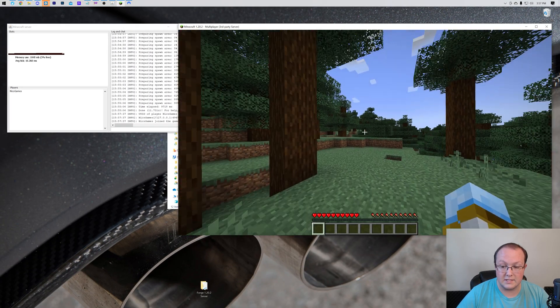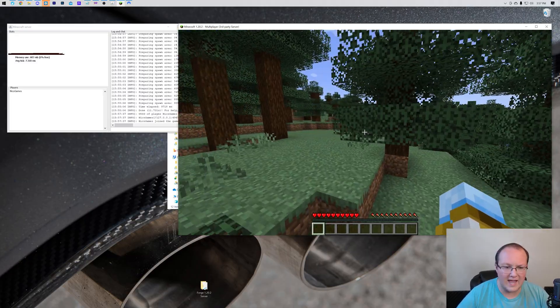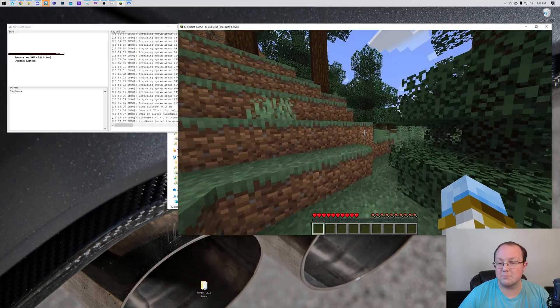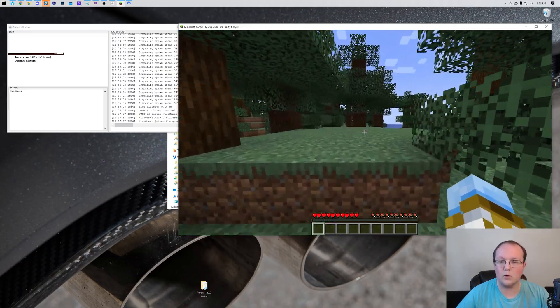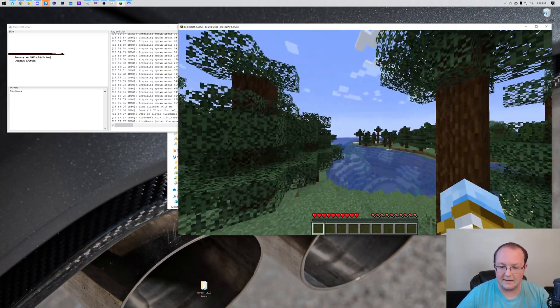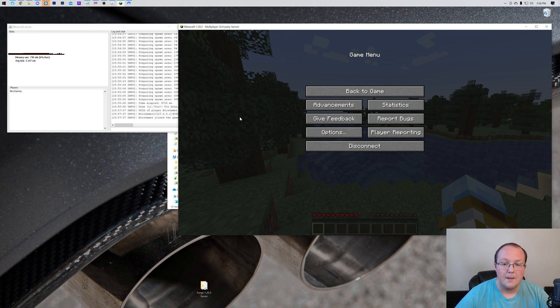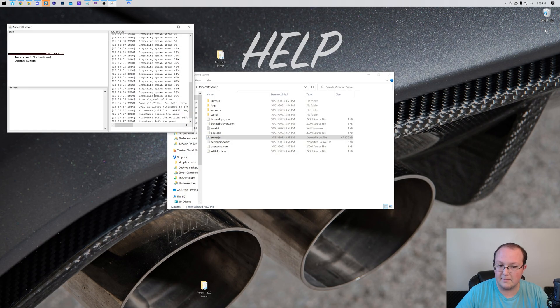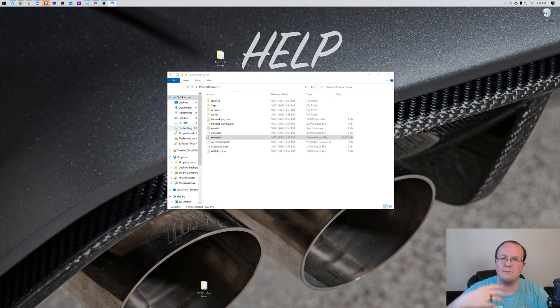Now that you're on the server, run around and make sure your computer can handle it without a bunch of lag. If you are lagging, it might be time to consider using a host, because it will lag even more when friends join — the more players, the more RAM, CPU, and resources it takes. If you're not seeing 'can't keep up' errors, everything's working perfectly. Go ahead and stop the server by typing 'stop' in the text box and hitting Enter to shut it down properly and save everything.